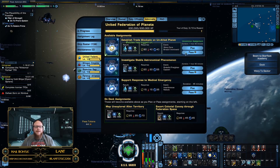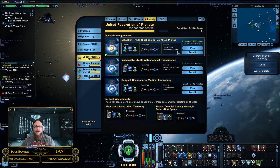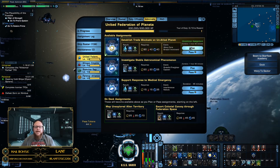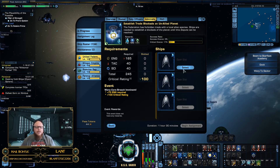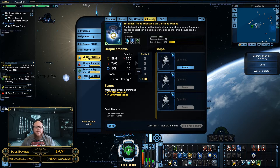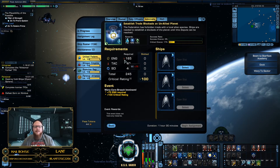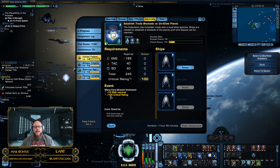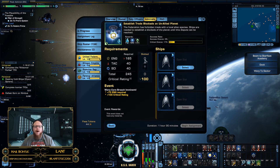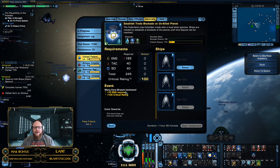Let's say I'm going to plan a mission. It tells you what the mission requires — in this case, 90 engineering, 40 tactical, and 40 science. But if you click the plan button, you'll notice it's not 90 anymore — it's 165. Why? You see that little lightning bolt? That's an indicator that some sort of event is causing it to go much higher than normal. Looking down under events, you can see a plus 75 engineering rating required due to a warp core breach, so you need that engineering expertise to shut it down.